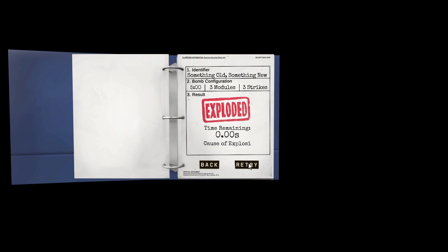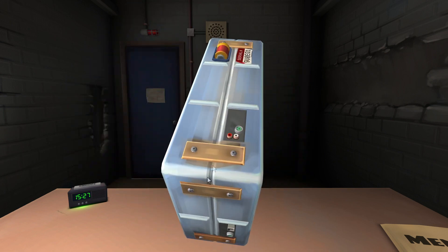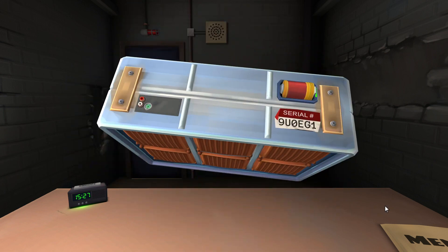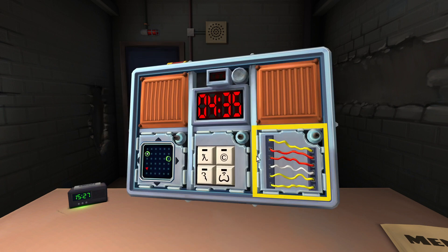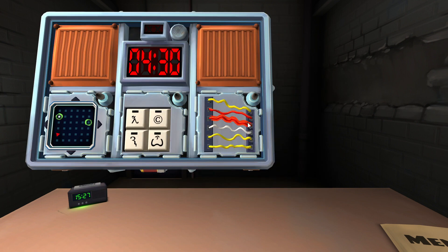There are six wires. Are there yellow wires? Yes. What's the last digit of the serial number? The last digit is a one. Cut the third wire. No! What are the yellow wires — there's three yellow wires. Cut the fourth.